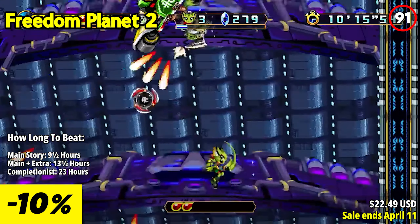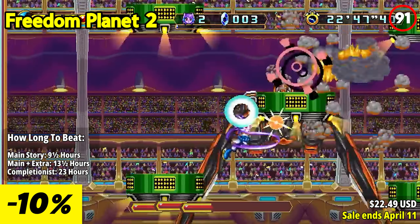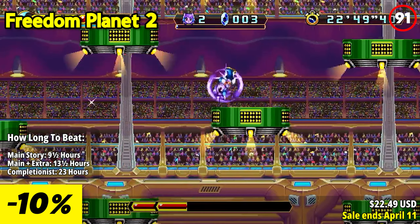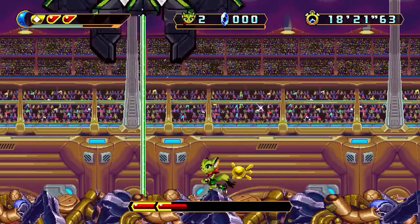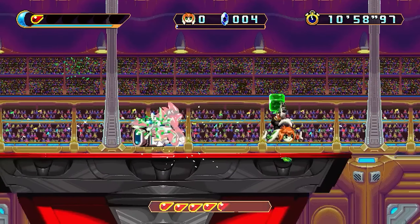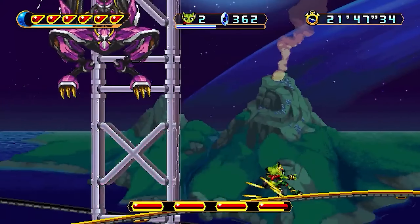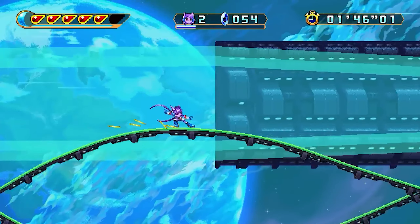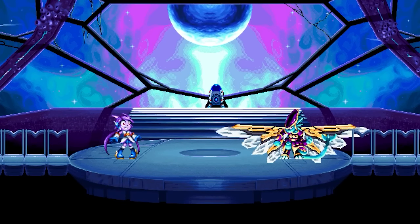Whether you prefer the speed and agility of Lilac the Dragon, the raw power of Carol the Wildcat, the exploration prowess of Mila the Hound, or the sheer force of Neera the Frost Knight, there's a character suited to every playstyle. Embark on an exhilarating journey through the world of Avalis in adventure mode, where a sprawling world map beckons with treasures, landmarks, and over 100 unique animal NPCs waiting to be discovered and catalogued.